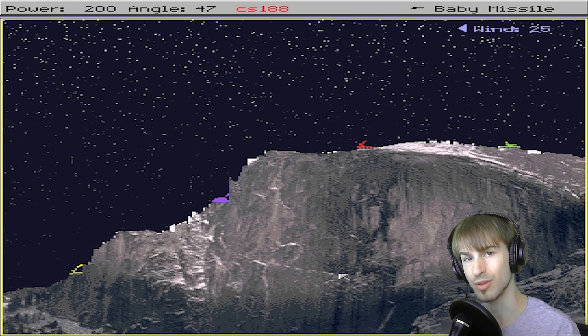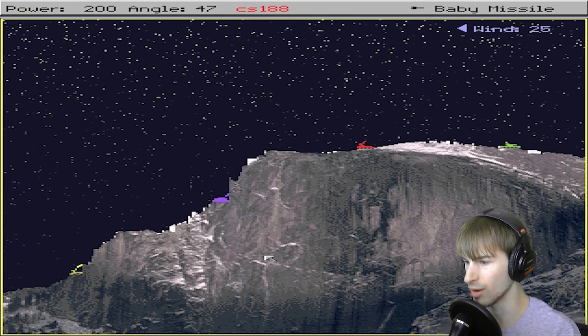I really like some of the terrains in this game. Like this terrain, for example, is textured, and the other one we just played was not. So the graphics are kind of cool at times, although completely randomly generated. All right, let's see if I can get — once again, the green guy is the easiest one to hit here. So I'm going to increase my power. Let's try it.